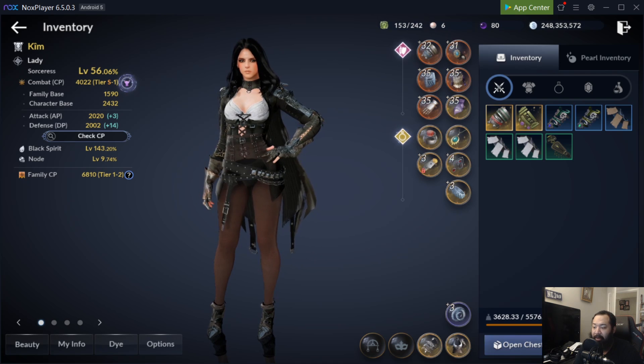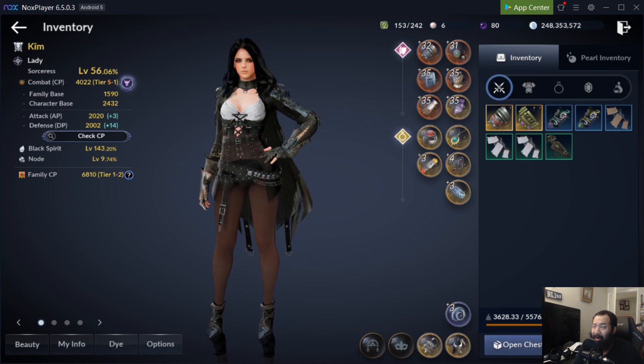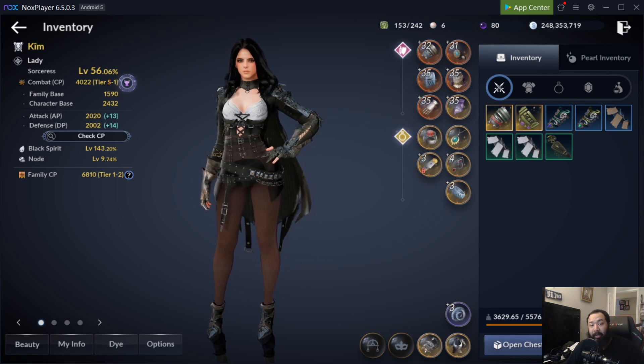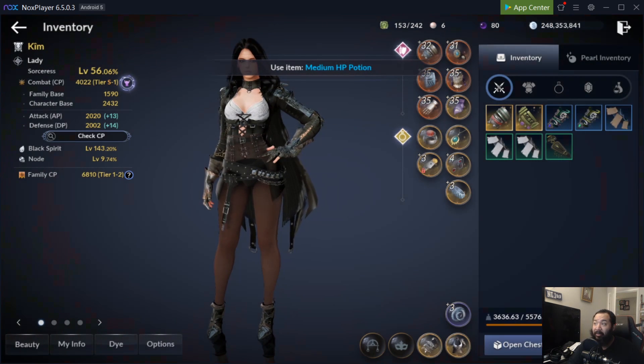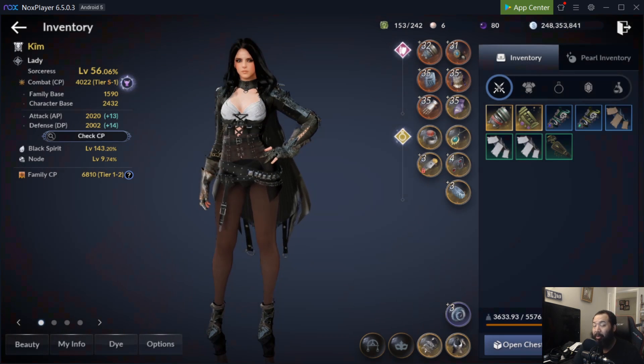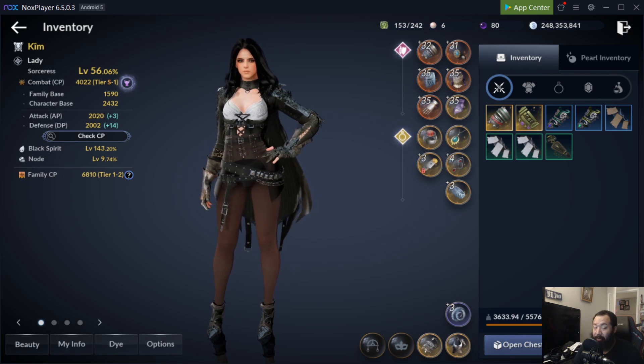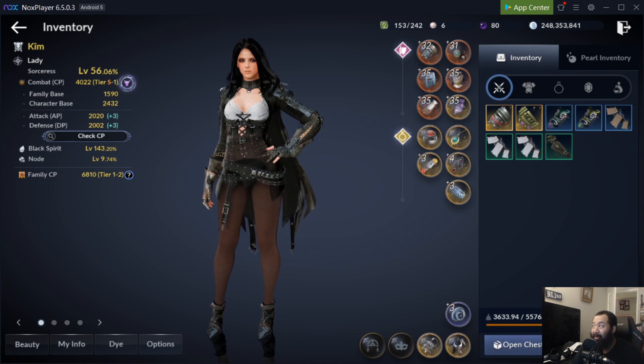It gave me an opportunity to really test out the Sorceress and see where she's at. I don't know if this is intentional on Pearl Abyss's part, but they've basically taken the heal out of her kit. Before, even in Korea, she has an ability that allows her to life drain, similar to Black Desert Online where she can life steal and stay alive. Without it, she has very high potion consumption cost, which can hurt your economy, especially farming more difficult areas.